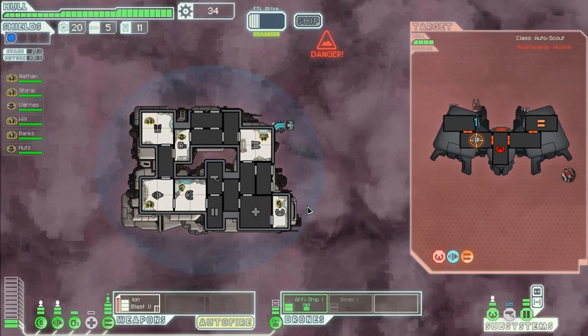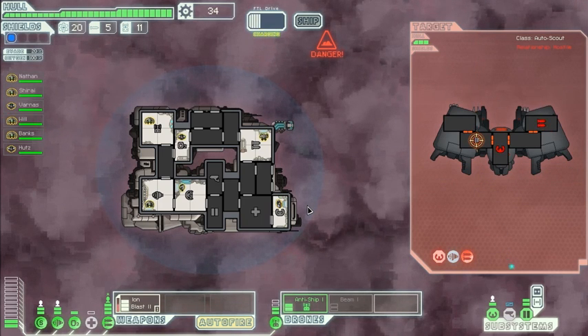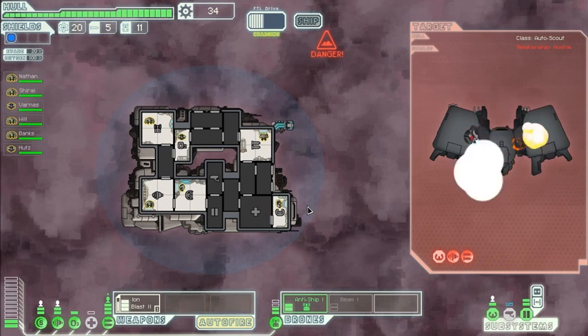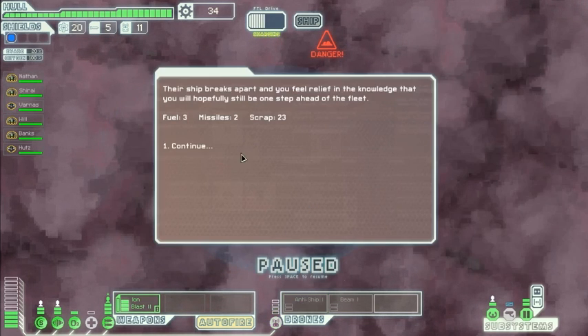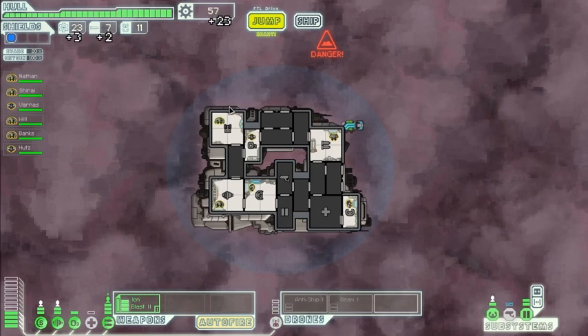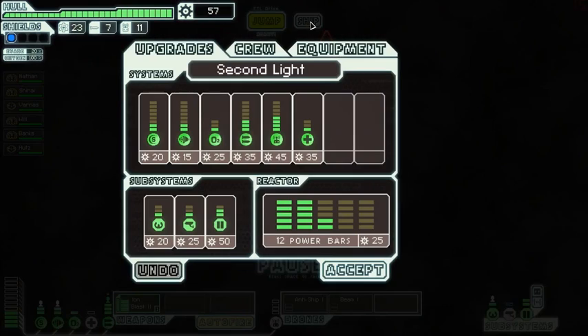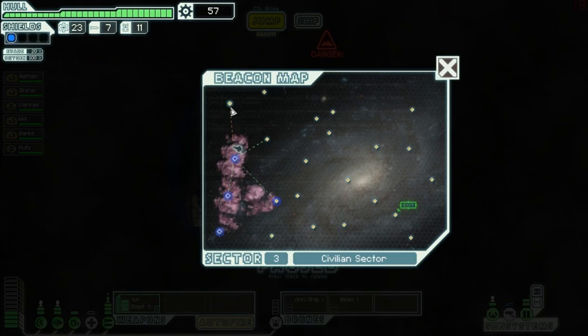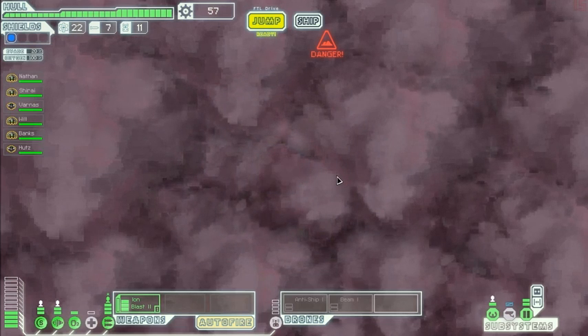Their piloting is down — they're totally hosed. We don't need the other drone; it's nice to have. We will need to purchase more drone parts. I wish there was a standard conversion rate from drone parts to missiles. I need that drone recovery arm, that's for sure. I need a store. Might as well go up here because it will become unavailable thanks to the rebels. Out of the nebula, hey.